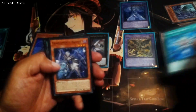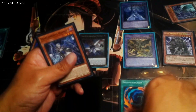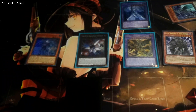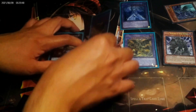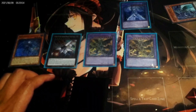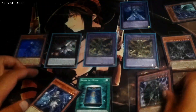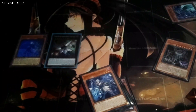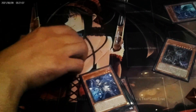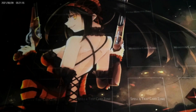Monster Reborn, Polymerization — special summon. You have four monsters out but there is still a fifth spot you could play a monster. Back to my hand once again, special summon Grapha. So you see how the Tier Elements work — look how many combos you can do. Pretty interesting, right?